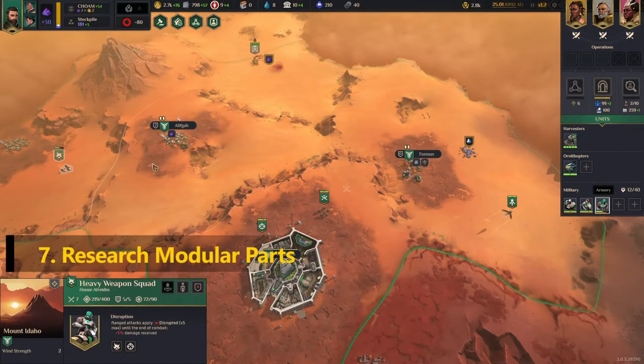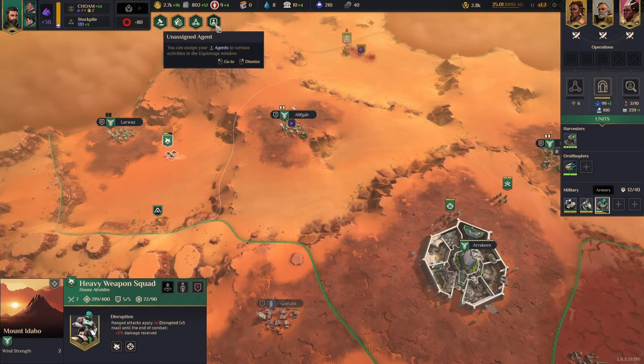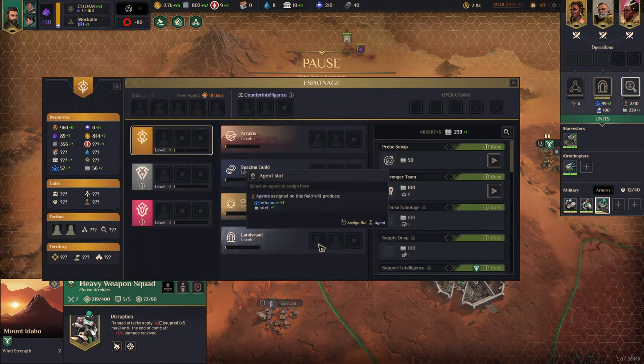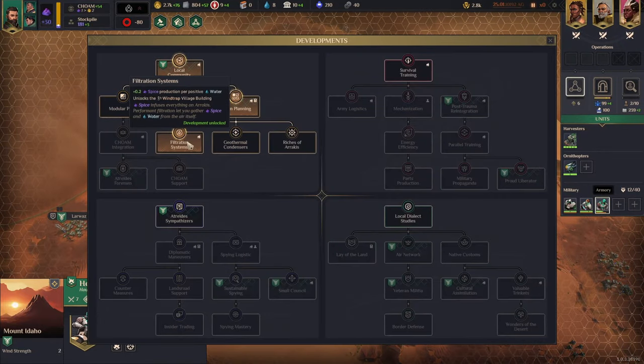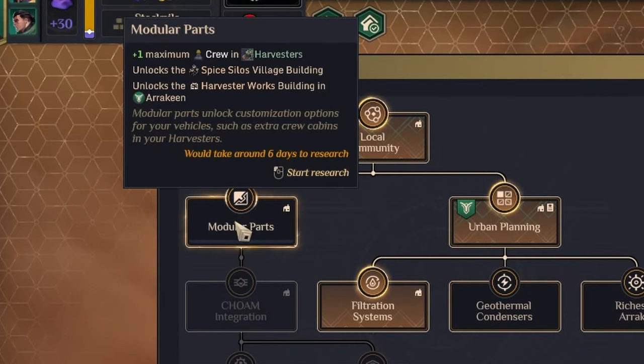Once the wind traps are researched, place them in a zone that has four or more wind strength — three if you have nothing better, but for the greatest effect look for four or more. Now that the wind traps are placed, we focus on researching modular parts. This not only helps with our spice production but will assist us when we reach 2500 hegemony for our headquarters building districts.